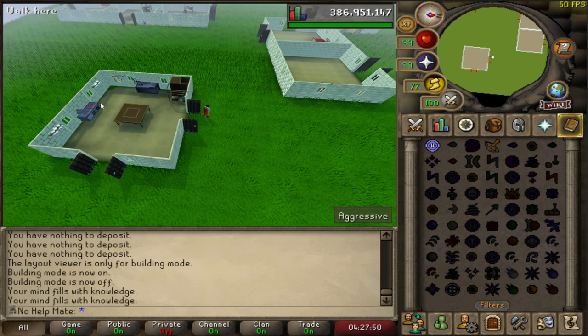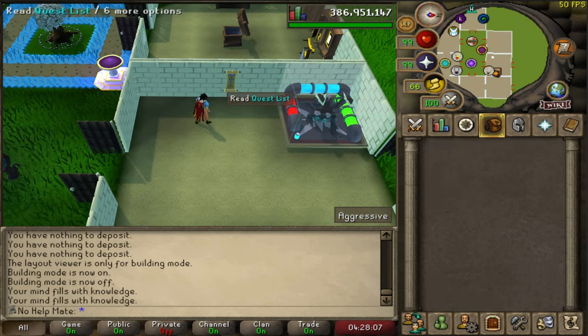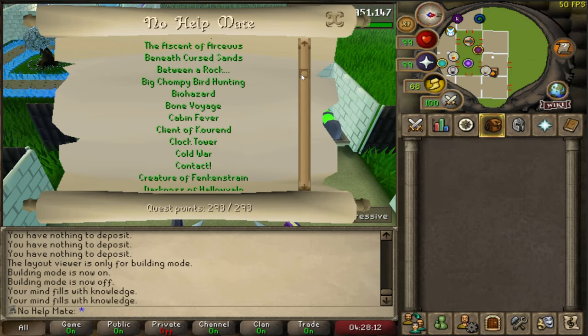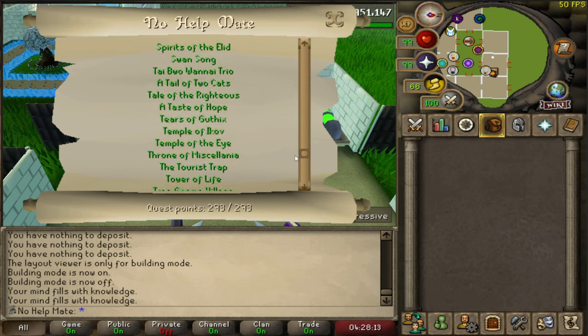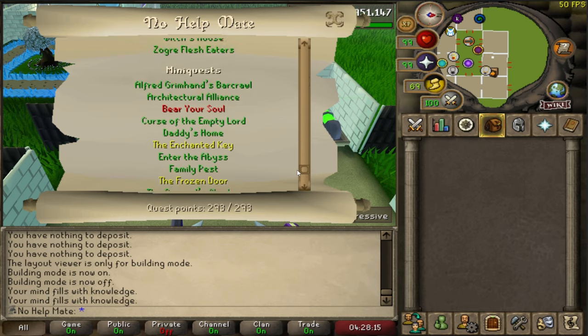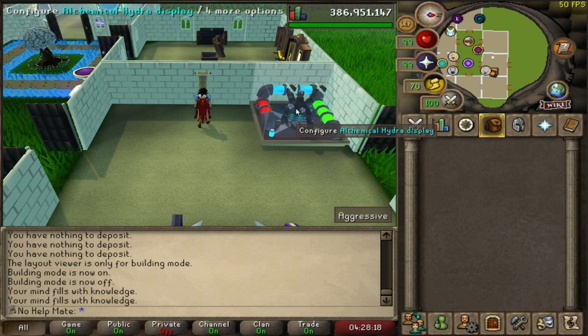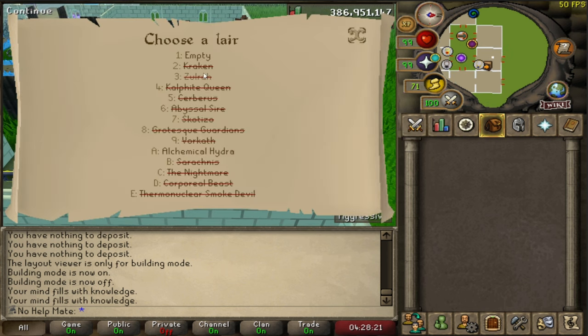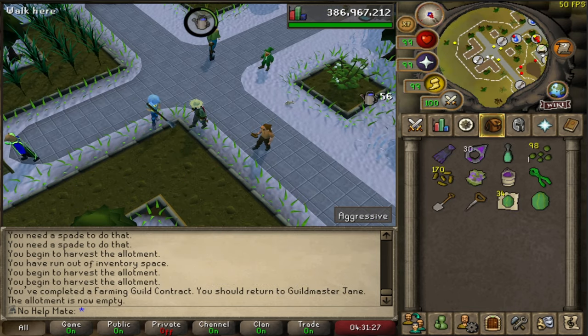I also have shelves in here which give a plus three — or maybe plus four or five — construction boost, which was very useful. Also in this room I've got the quest list display, which I think is kind of cool — you can see all your quests up here. Oh, I didn't finish a lot of the mini quests. We also have the jars in here which you can swap out for the ones you have — I've got the hydra jar in there.